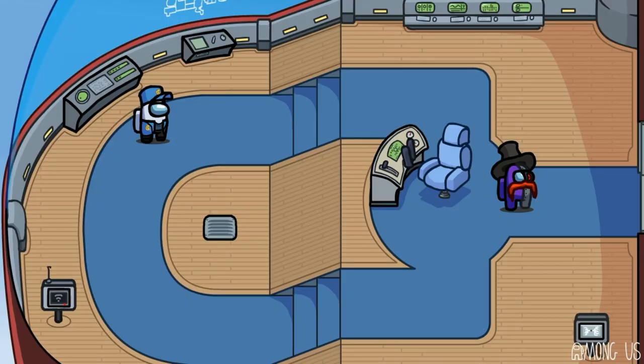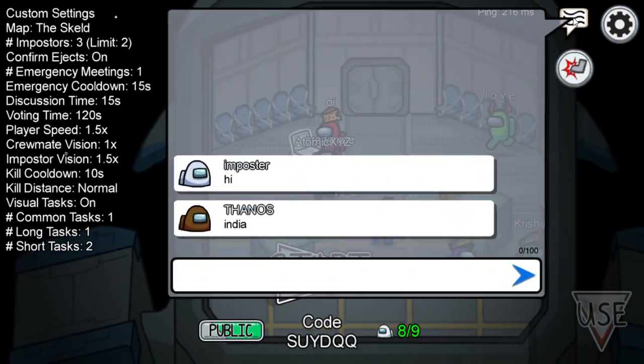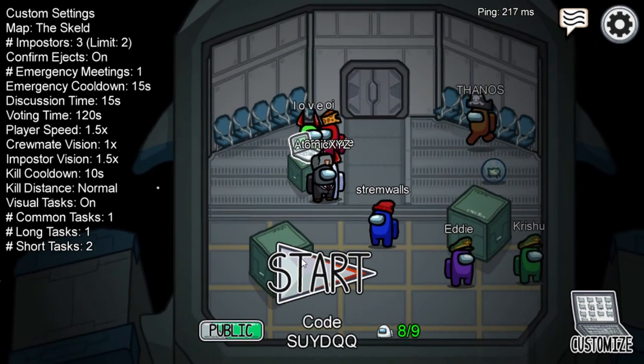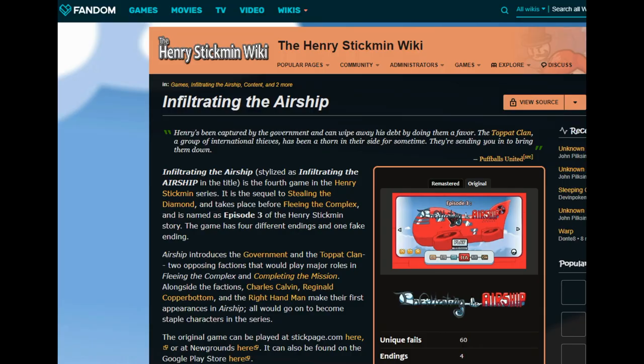Up on the screen right now, there is actually the Henry Stickmin Among Us map that Among Us tweeted about a week ago. We'll be going into all the rooms in this map from the Henry Stickmin game and I'll be showing you guys all the tasks that can be done in those rooms. All of these images are from the Henry Stickmin wiki, and if you guys want to see all the images with an in-depth explanation of the storyline and the airship, you can head on over to that as well.